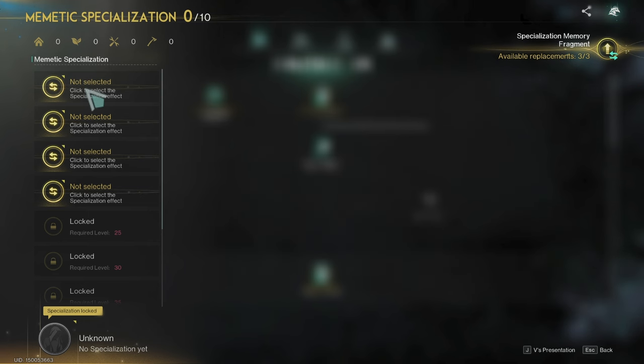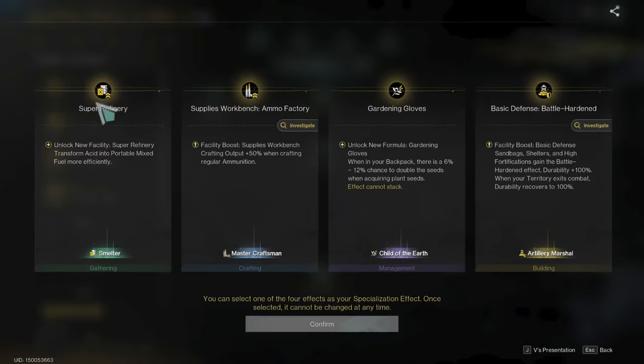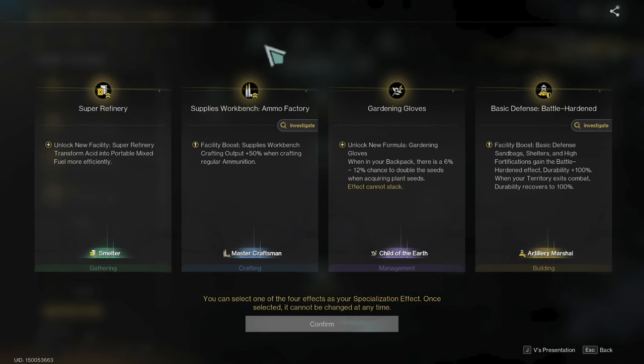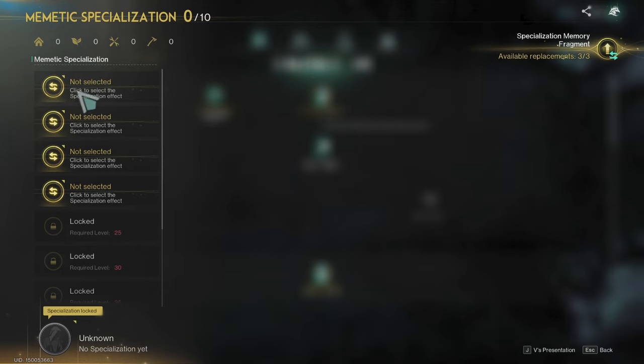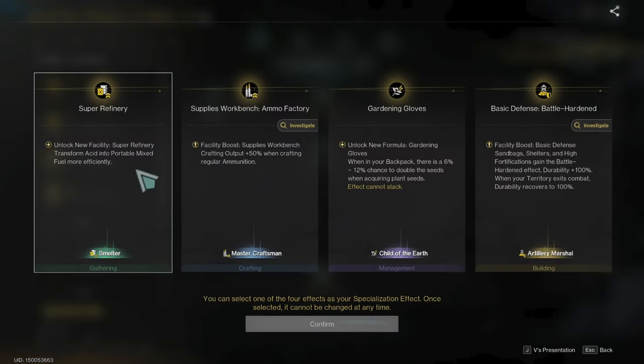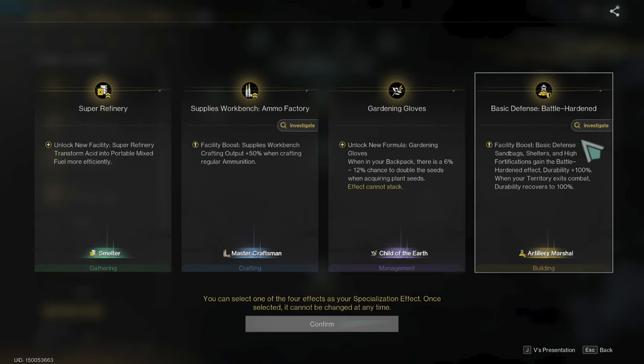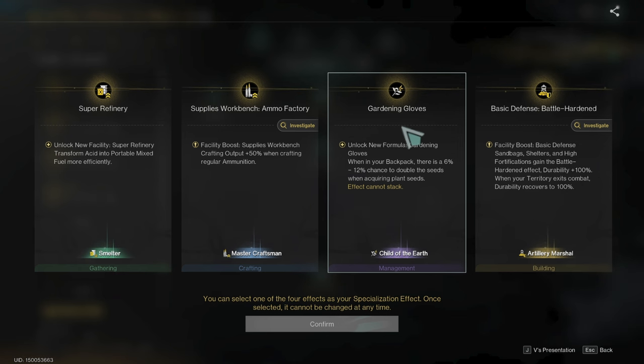Now another thing to note: when you click here it's gonna randomly spawn 4 of these. Each one is for different levels, so these ones are for level 5. And we have 84 specializations in total. So now you can see, if I choose one, it's gonna stay with me for this season forever.